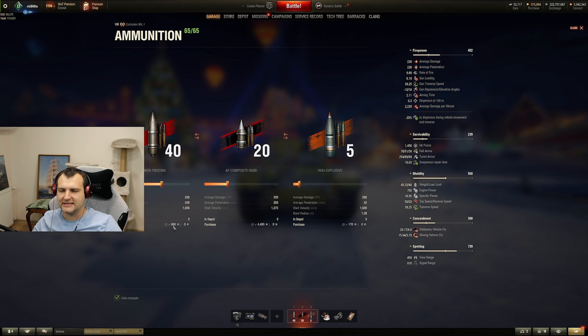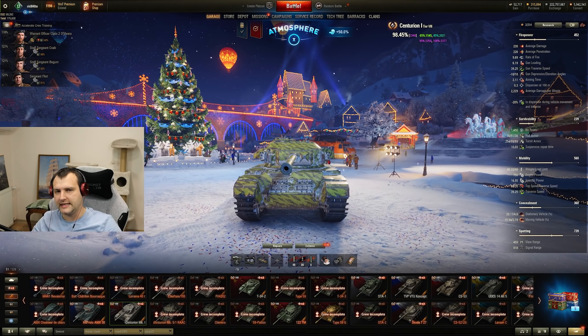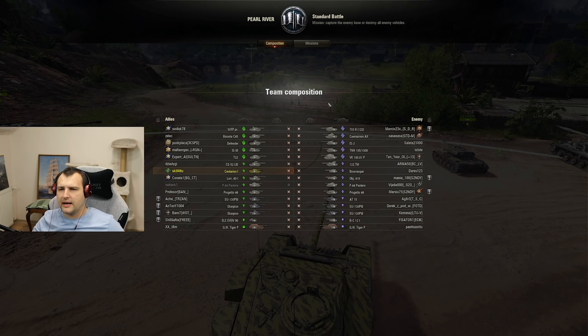I want to check out the price of the gold rounds — as you can see, the price of standard ammunition is 700 and the price of gold is 4,400, so you are paying roughly seven times more for gold rounds. Anyway, let's go to round number two!